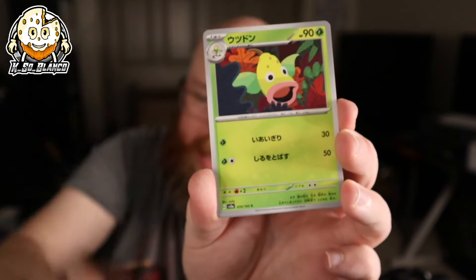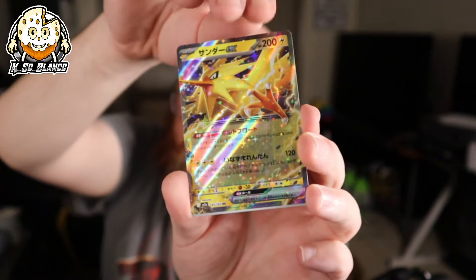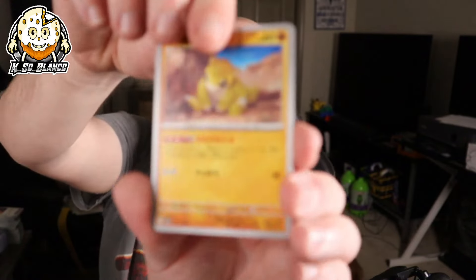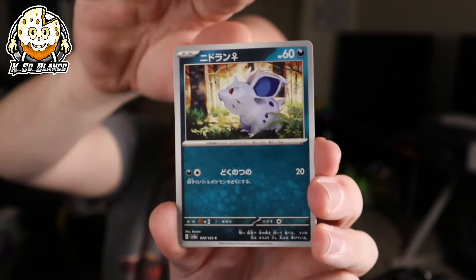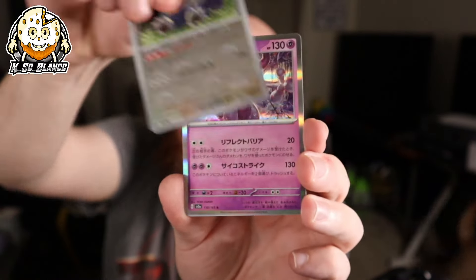We got a Zubat, Caterpie, Victory Bell, Tauros, Zapdos, and Magneton. We got Sandshrew, Nidoqueen, Nidorino, Snorlax, and Mewtwo. That Mewtwo art goes so hard. Last pack magic — let's see what we can do.